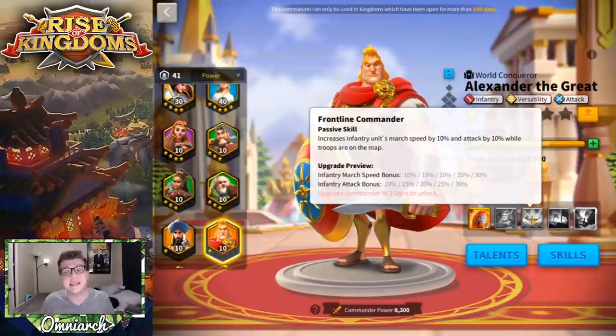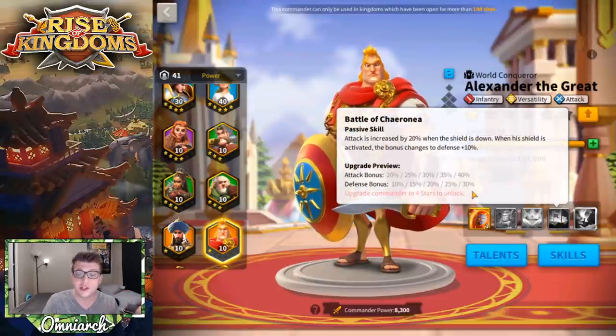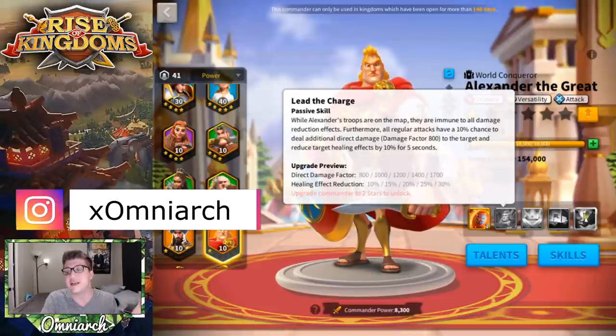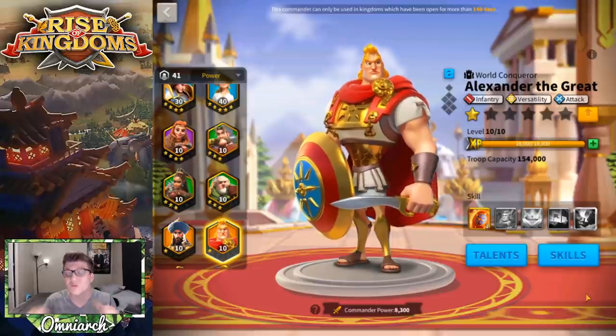That's a huge buff but only in open fields — and that's exactly what you'll use Alexander the Great for. His fourth skill increases his attack by up to 40% when his shield is down, and 30% when his shield is up. His shield activates when his rage hits 1000, lasting four seconds. When the shield goes down, that 30% extra defense converts into 40% attack. And if you expertise him, nearby enemies — up to three targets — take 30% increased damage for four seconds.